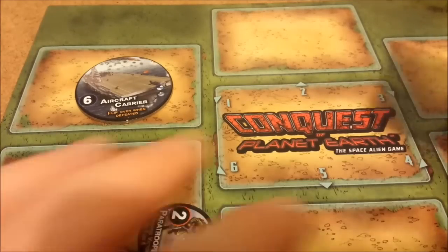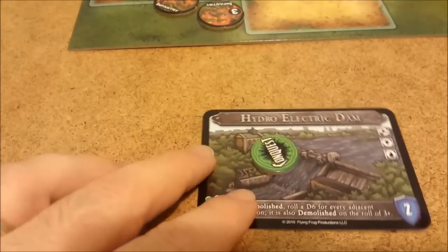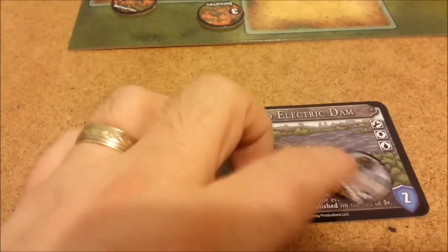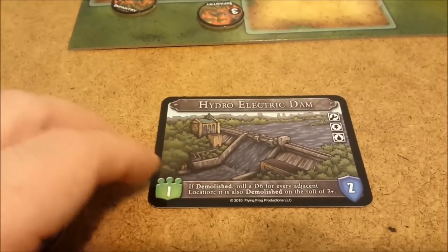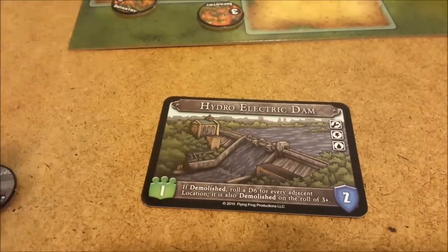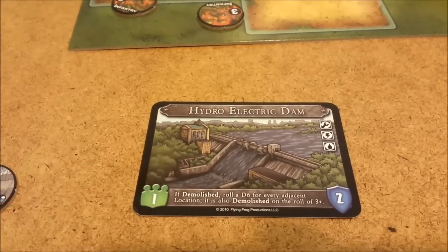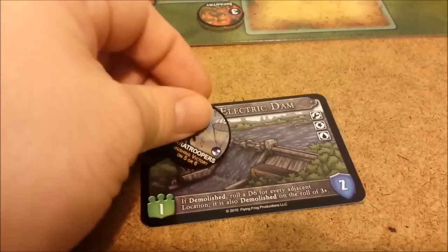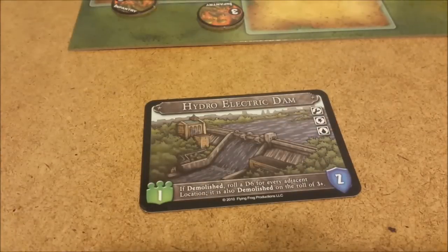If the random placement lands on somewhere you've already conquered, the paratrooper comes in, the conquest marker goes away, and you have to fight the paratrooper to get it back. The rules don't specify whether defeating the paratrooper just gives you the victory point. I've added a house rule where if the paratrooper liberates it, even after you defeat the paratrooper you have to defeat the resistance value again. That's the way I like to play it — it makes it a little more challenging.